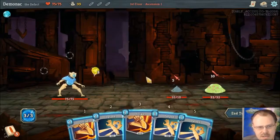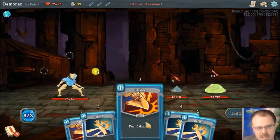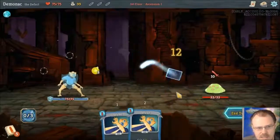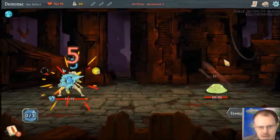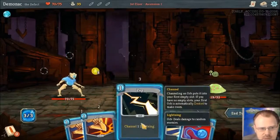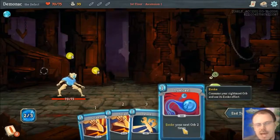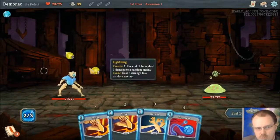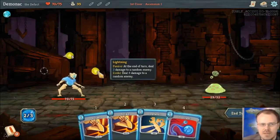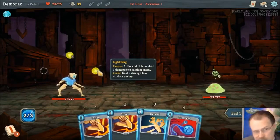I got none of the interesting cards in my starting hand. We also start with the Zap card, which will channel one more of those lightning orbs, and Dual Cast, which evokes one orb but does it twice — basically it'll evoke the orb for double the normal effect. So this would do eight damage to a random enemy twice, and then be gone.